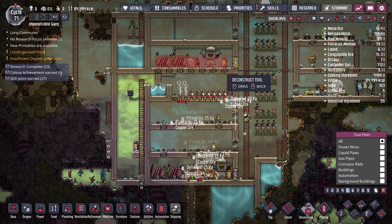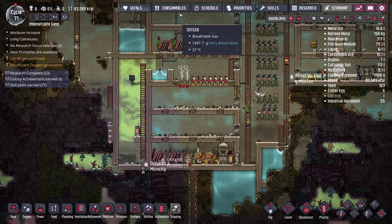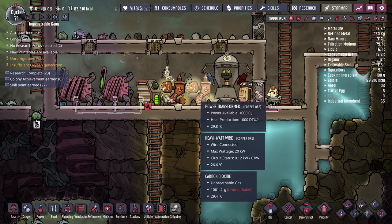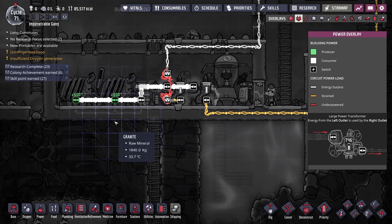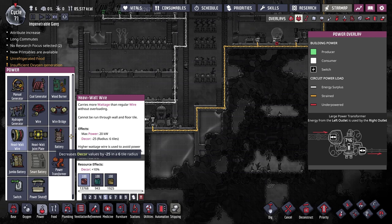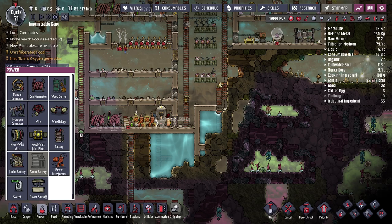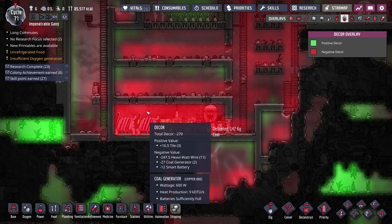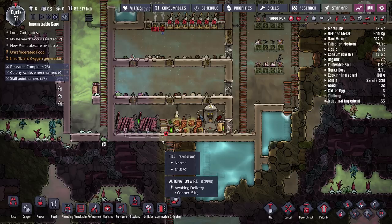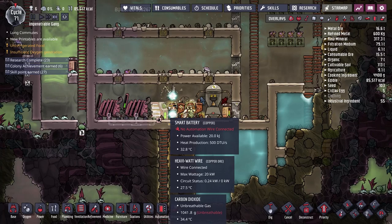We'll also set up the smart automation wire for the battery. Then we can schedule the deconstruction of pretty much everything up here — but I'll specify buildings only, so they don't dig up the liquid pipes and spill water everywhere. You can see the power transformer is working — max wattage is 20 kilowatts on the heavy watt wire. Worth noting: heavy watt wire has a decor penalty of negative 25 in a radius of six tiles, versus base wire's negative 5 in a radius of one. In this room we're looking at negative 270 decor, so make sure heavy watt wires are somewhere your duplicants will never go.